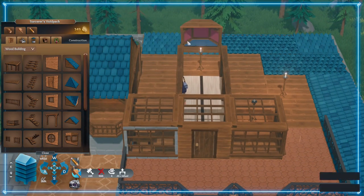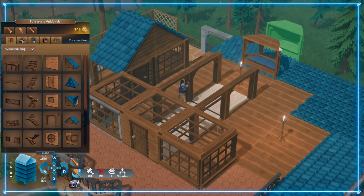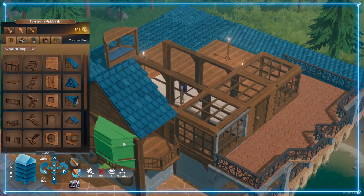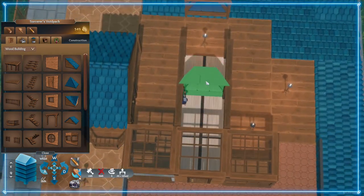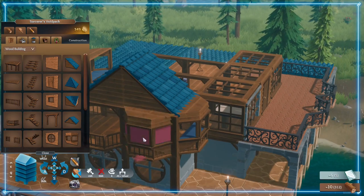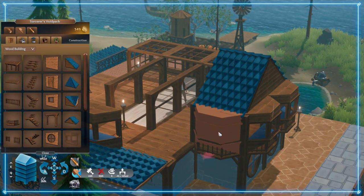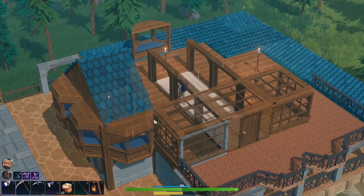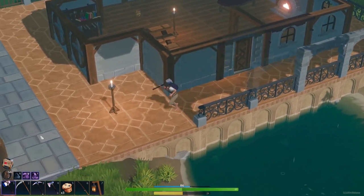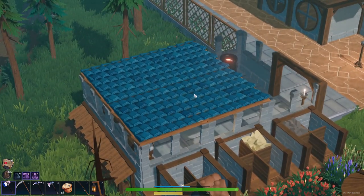I want to use one of these bay windows - we'll put one on that side and then maybe have it a little more open. I've run out of glass, fair enough. Let's go and grab some because I've got some cooking up. That could actually work there thinking about it.